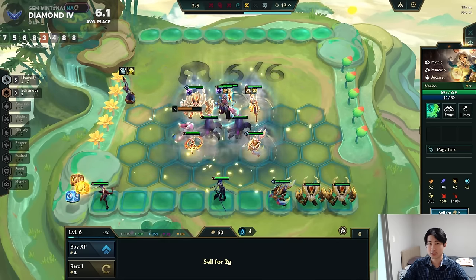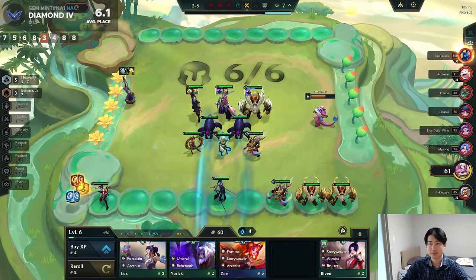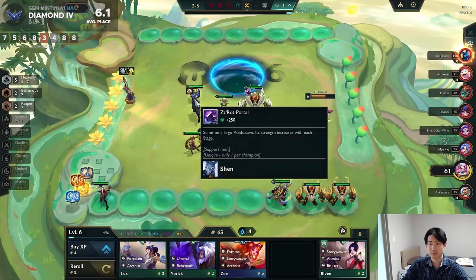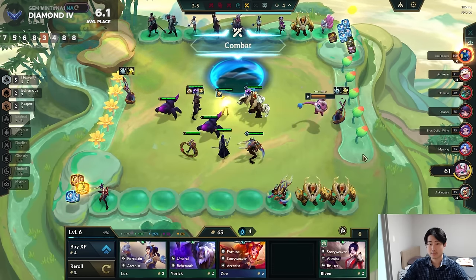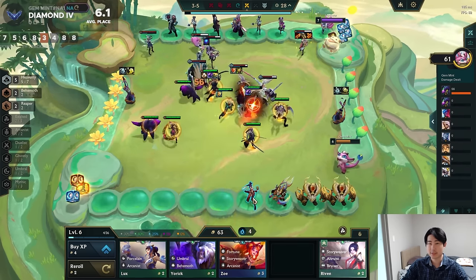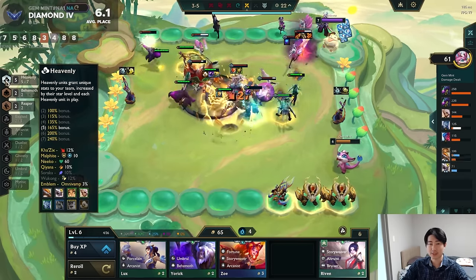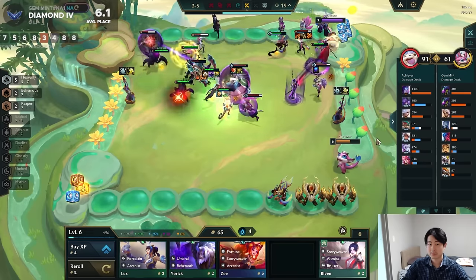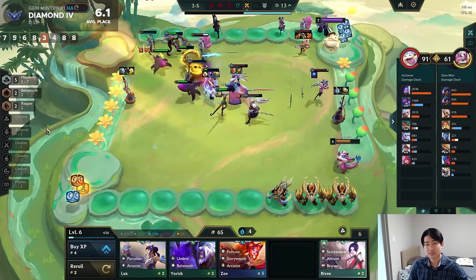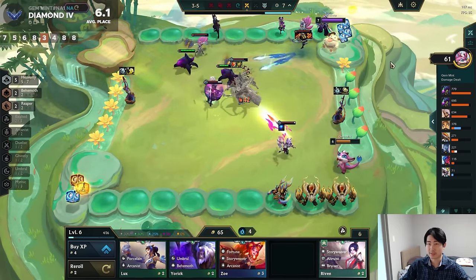Let's slam the Heavenly Spat — let's give that to Shen. That's a crazy build. We can sell this one. Keep the Shen, slam the Aegis of the Legion on the Nico. Now we have 5 Heavenlies, and we're about to get our 3rd Z-Rot. This is a really funny build, but we're losing every round — I can't even beat anybody.